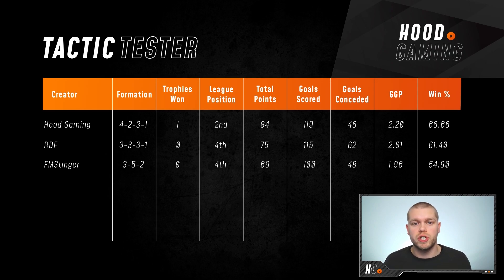I'm looking forward to a different shape. This tactic from Atalanta is a very good one. Stinger's was a very similar shape and was very, very good against 4-2-3-1 and 4-3-3. So I wonder if this is the counter to those formations which are so prevalent in Football Manager this year.